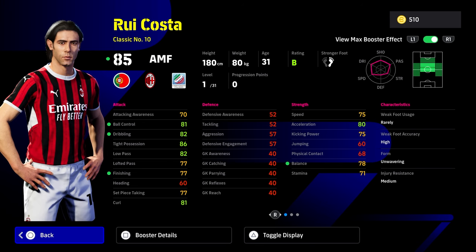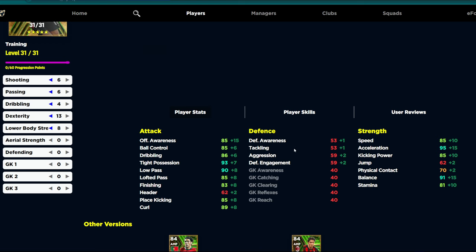For the build, taking his booster into consideration it is a fairly decent card. You're going to have the balance and acceleration all into the mid-90s, with ball control, dribbling, tight possession and low pass very very solid. The finishing is going to be at near enough 85 as well. There's a lot to like about this card.